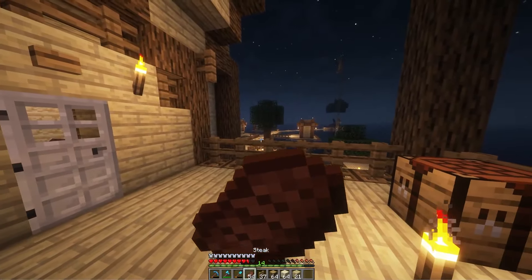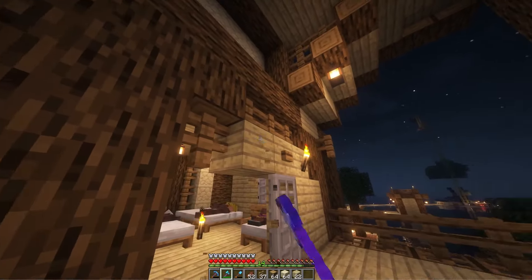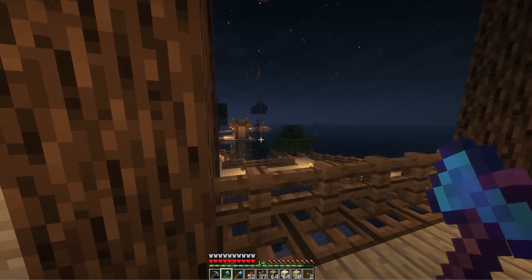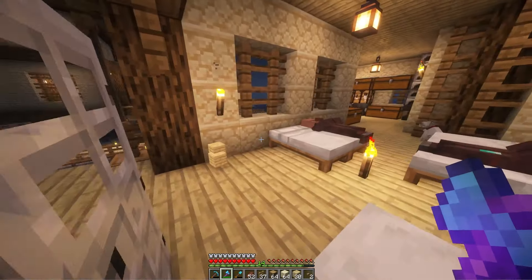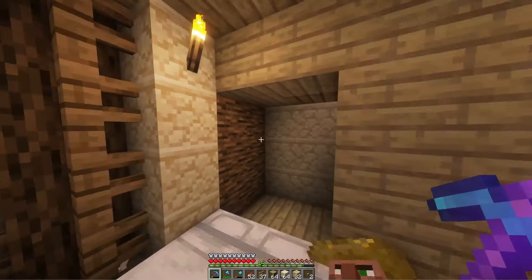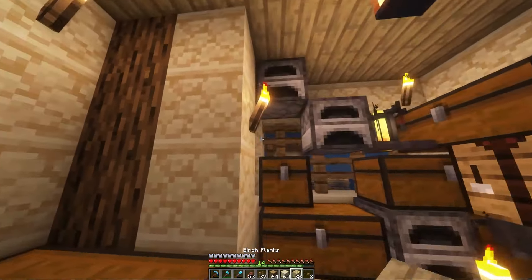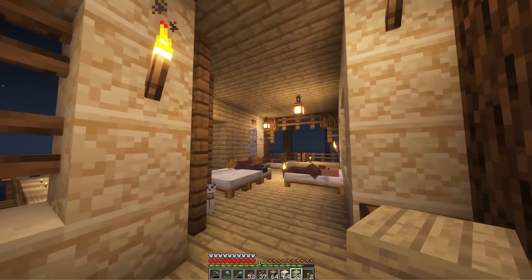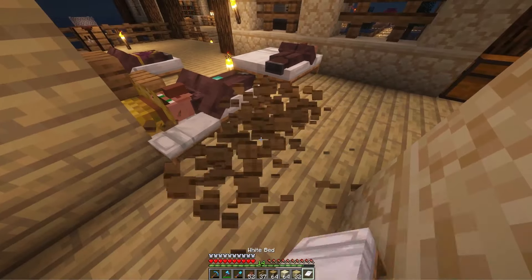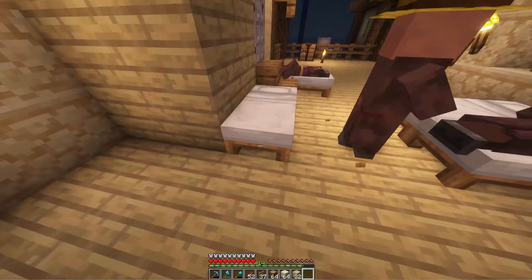Before we do that, I gotta open up this building a little bit — I hate how closed off it is. We're going to open up these walls because it's a little dark in here. We'll take this torch and place it under here and one here. Then we're going to strategically place these beds so the villager basically has to come back home, because these villagers love beds.